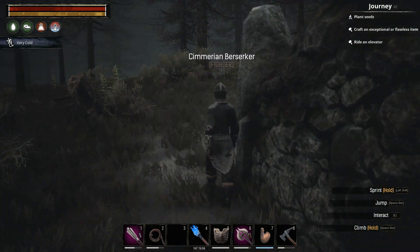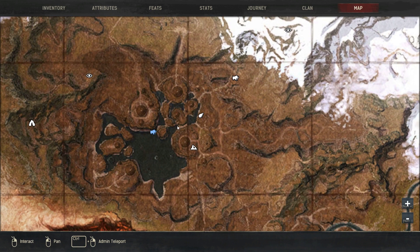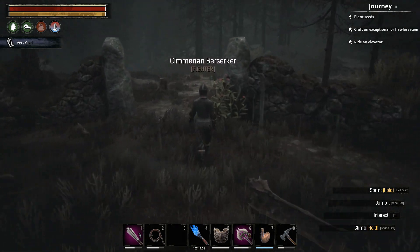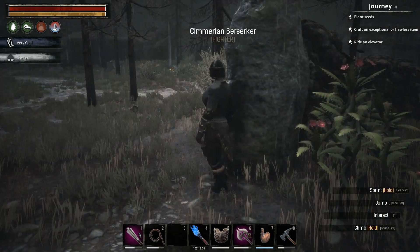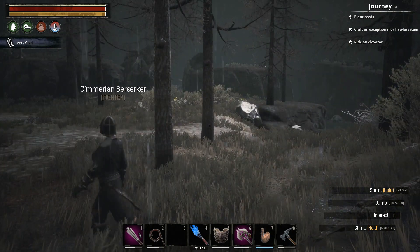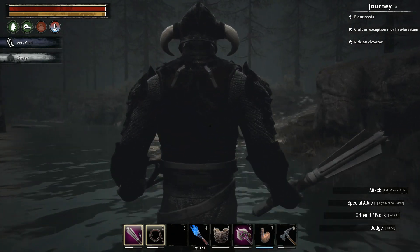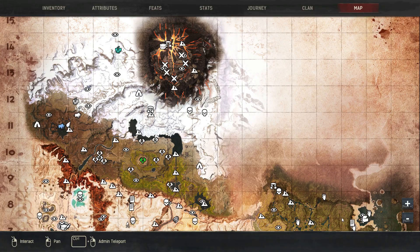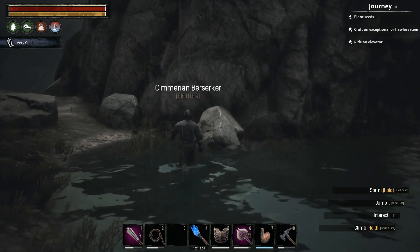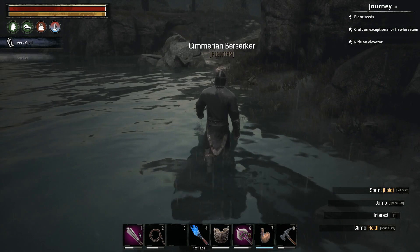Next up, we have the Cimmerian Berserker. This one is a guaranteed spawn, and he will spawn basically in these waters. This is where you want to be looking for him — this is my location right there. He will wander out of the water, so if somebody's been there before you, do bear in mind that you might have to search a vaster area. I'll try and get him to spawn in the water to show you his patrol path. He does have a patrol path, of course. You can walk in this water — it's not that deep. Do be prepared, because these guys hurt quite a decent amount. They are pretty powerful and worth having as fighters. They don't have a lot of HP, but they do dish out decent damage.